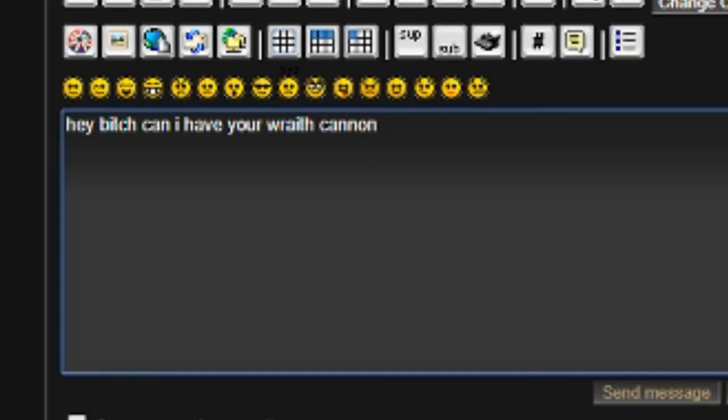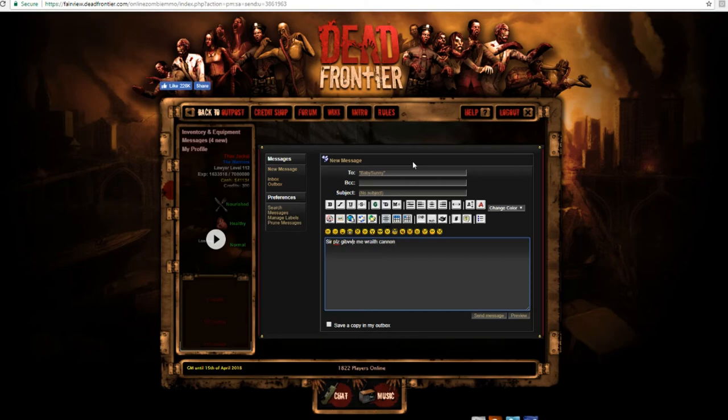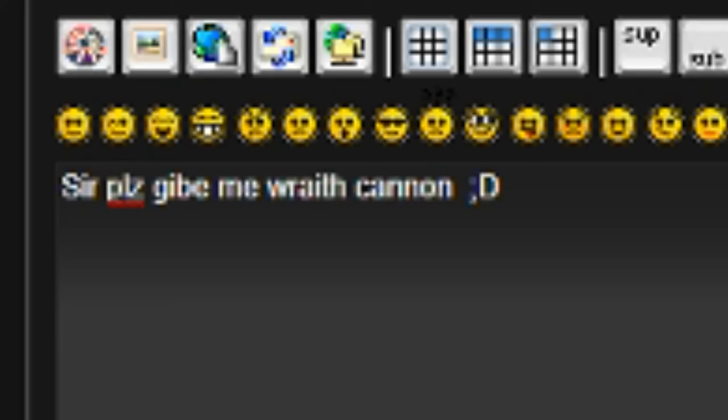We don't want to be too harsh with our words, so we've got to keep it civilized — that way we actually have a shot of getting it. But we don't want to be too civilized either, so we're going to change this to 'plz' — we can't write 'gib'. Now that we've got our very personal and personalized message, maybe even put a smiley face at the end so they know you're a nice person, then they'll give it to you. And always change the subject — we don't want to be uncivilized.